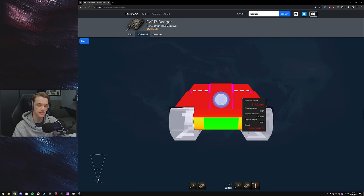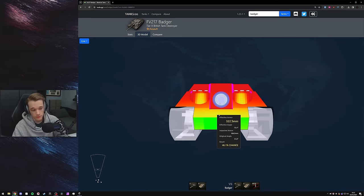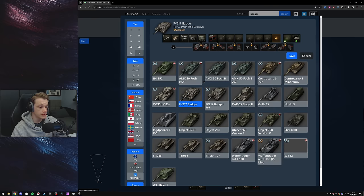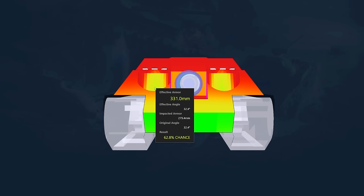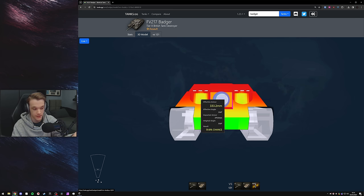As you can see, even with 320 APCR it does nothing. You can go right below the gun and it's a 50-50 chance, but if they are hiding the lower bit of the hull, good luck. Even with something like 340 HEAT you're still going to struggle. Take the 121 for example with 340 HEAT — it's only really like a 60% chance if you go low enough. But as you go lower and try to hit there, you could go a little bit too low and not pen at all. So it's like a 60% chance directly in the center.